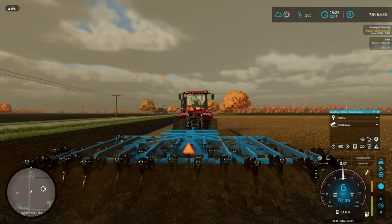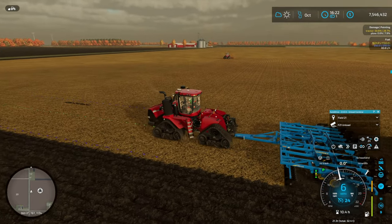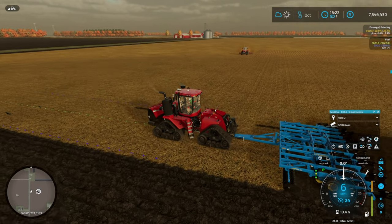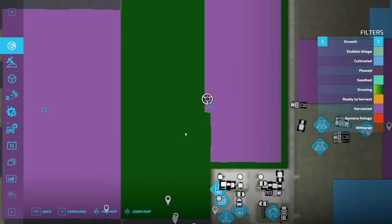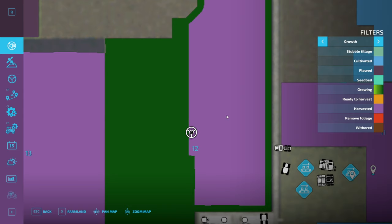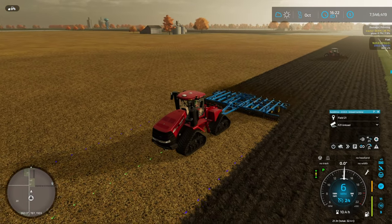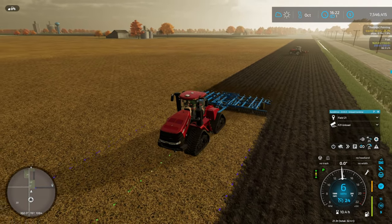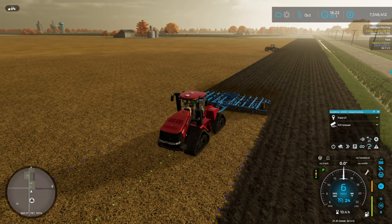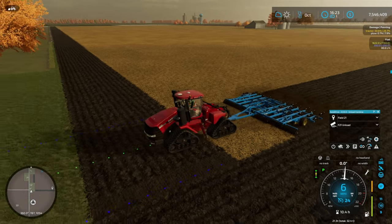Oh, I just realized this part hasn't been mulched yet — whoops. The mulch isn't quite as wide as the plow, oh well. I'm not sure if the hired worker will continue to mulch across that or not. Oh, and I was going to go back and look at this — when it comes to planting oilseed radish, I noticed something: it's actually showing in what looks like the last growth stage already. Interesting. And it looks like the hired worker picked up and is not going to mulch that small section. Not the end of the world.